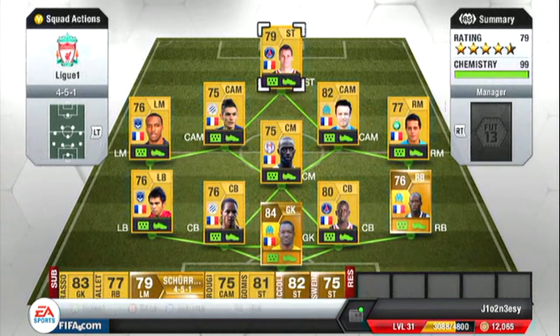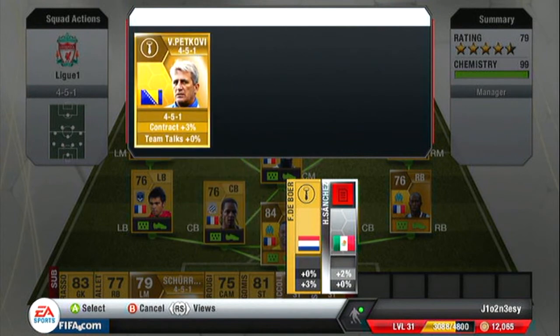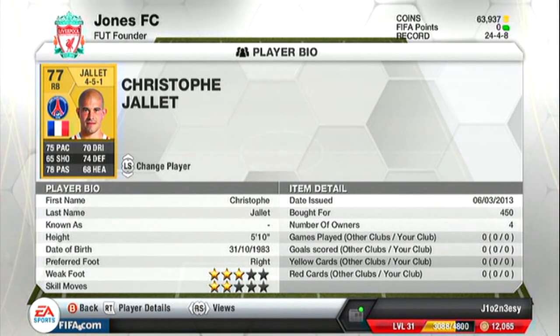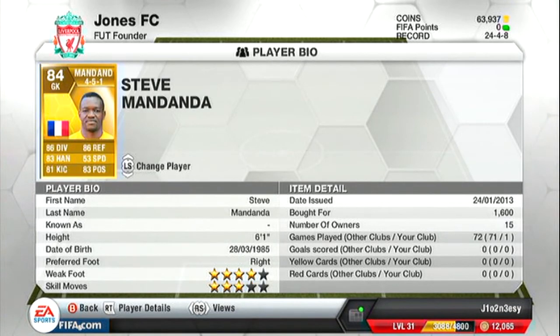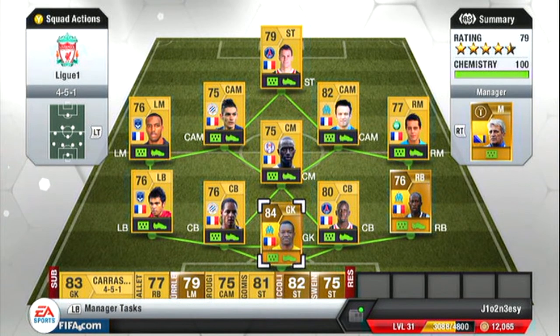With this squad build I've put Gomez on the bench and I'm adding the manager now to make it 100 chemistry. I've added Casararo as goalkeeper — 400 coins, nice goalie. Jalé at right back — not so great but 400 coins, not bad. And then Giroudi. Gomez is a good player — I'd swap around Gomez and Gamero and just try each one of them, because I've tried both and they're bit the same, so whichever one you want to go for.